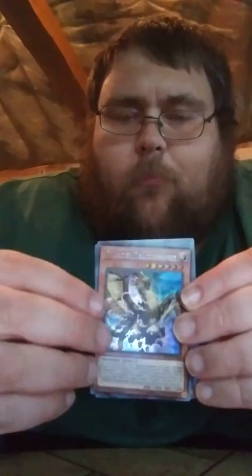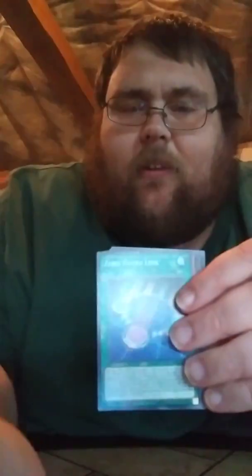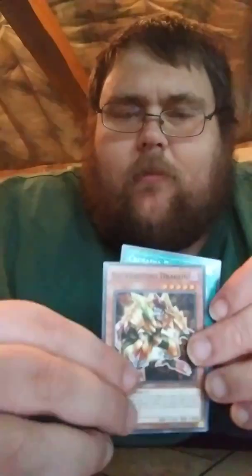Now let's go into our first Gold Sarcophagus Mega Pack. So these are the commons — we don't care about the commons. More commons. Oh, look at that — a Crusadia Super Rare. That's a good one. Prismatic. Is that really Herald of the Abyss? And World Legacy. That wasn't that great overall — the best card is probably the Thunder Dragon.